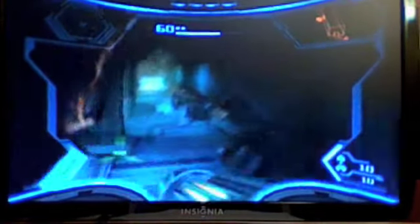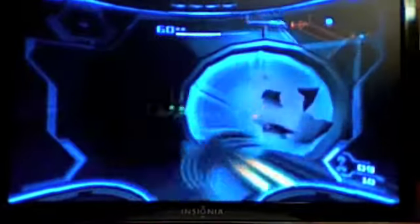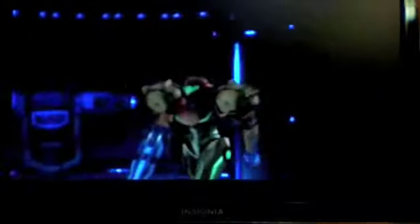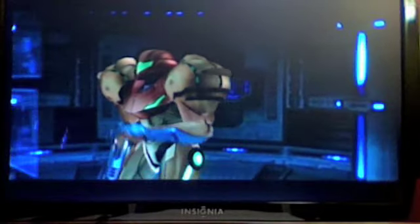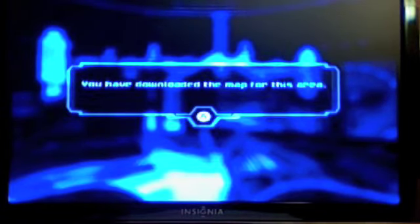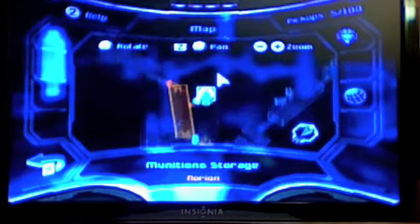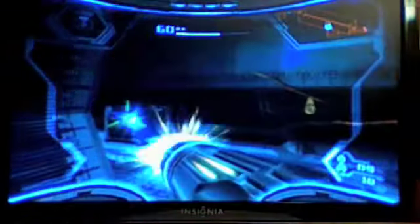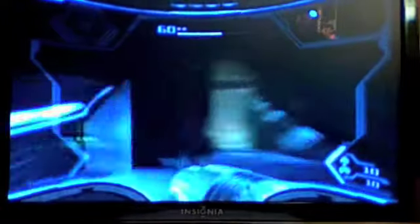These rooms always confuse me. I'm never quite sure where I'm going because the doors are on various different levels. I missed one. This looks like a map station — yep, I think it is. Notice how Samus's left arm is all different colors. I'm going to use the Grapple Lasso. Alright, here's the map. I'm getting close to Generator A.